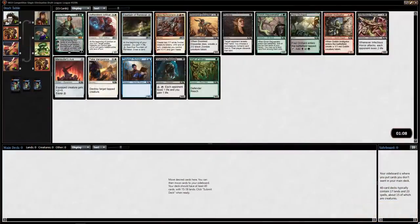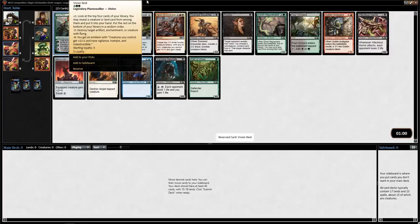Ben Stark here, recording a draft video for channelfireball.com. We're doing M19, and whoa — a Planeswalker, Vivian Reed. That is a good Planeswalker. It kills flying creatures, artifacts, and enchantments. It comes in with a lot of loyalty and pretty much draws a creature right away, since you look at four cards and can reveal a creature or land.